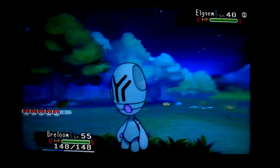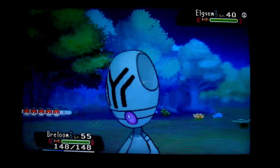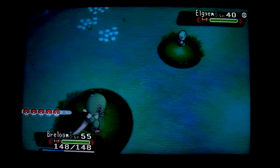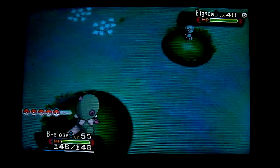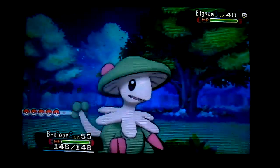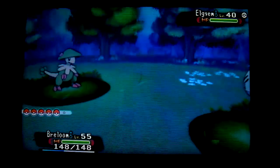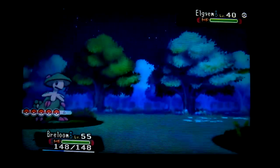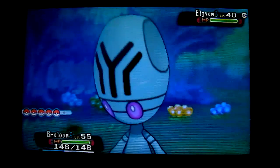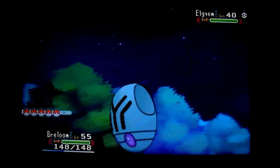Hello everybody and welcome to this new video. As you can see right there, that's a shiny Elgyem. It was not expected — I've been hunting for it this night with Dex Nav of course. I laid my DS down during an encounter to grab something, and then it popped up. So it was not expected, but look at those purple eyes — that looks awesome. I didn't see if it had Teleport.